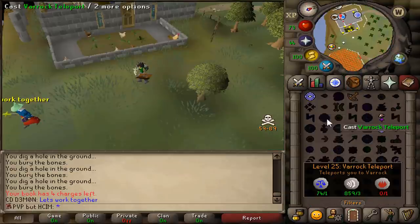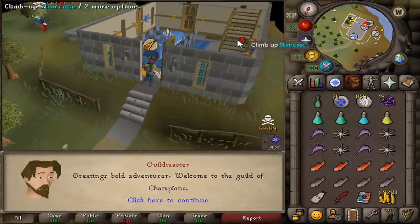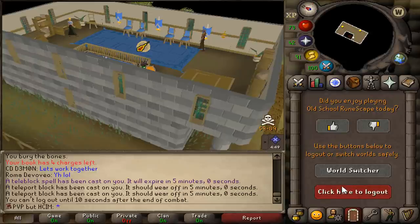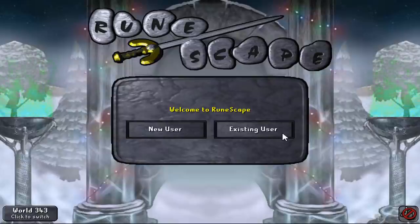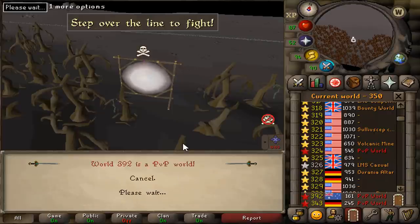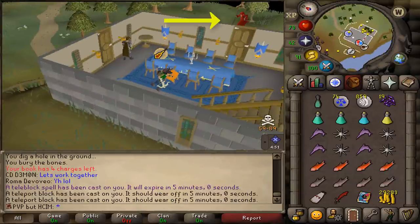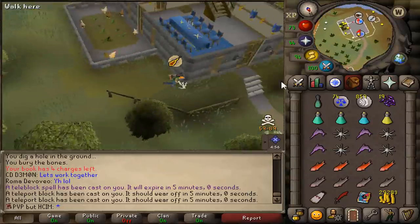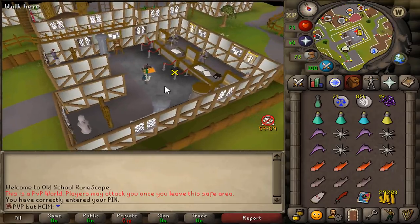I forgot to hop worlds — oh my god, that's the first teleblock! That's my first ever teleblock. Holy fuck. I'm here on my pure — I'm gonna take revenge on them. They actually left. Alright, a quick review: if this guy with the staff of the dead had gotten onto me and got a venom on me, I'm pretty sure I would be dead. And I'm even more lucky that the other guy splashed his entangle — pretty sure it's because of his scuffed gear. I'm very happy to still be alive and to be able to continue this series.